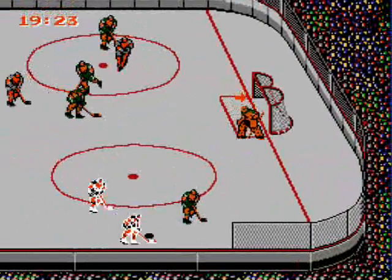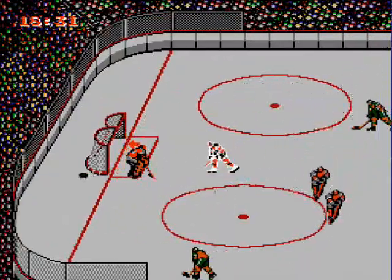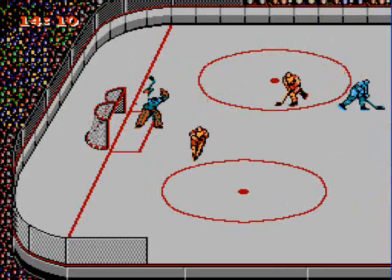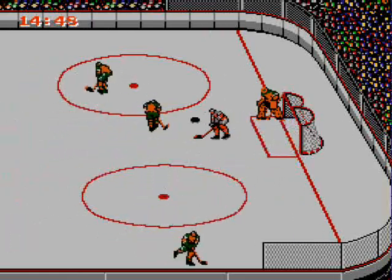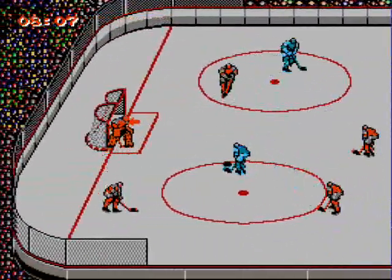When shooting the puck, a small red arrow will bounce back and forth across the net — that's the general direction your shot's going to go. It all depends on the angle you're taking as to whether or not it will hit the target accurately. Obviously you want to shoot when the arrow is away from the goalie, and while you're controlling the goalie, you always want to be lined up with it. Although the A button is your slap shot, you can sometimes score in close range by using the pass as a wrist shot.